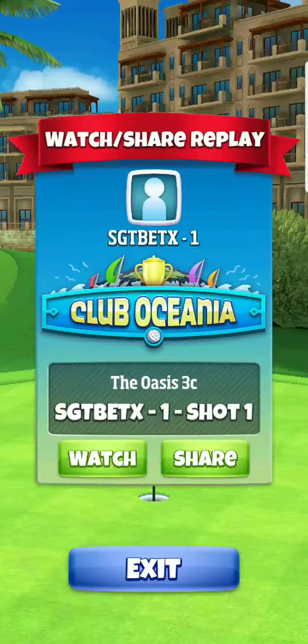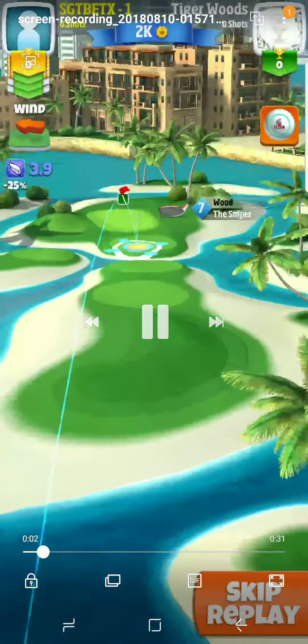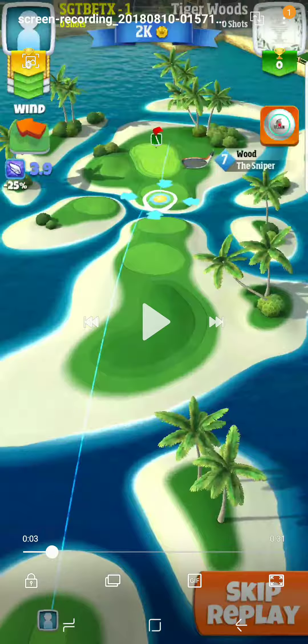What's up guys, Sergeant BedX here for hole number seven of the Club of Siena tournament. For this one, I'm using a sniper level seven and I'm going to go full backspin and full left spin using a titan ball. You're going to have 3.9 wind going a little bit forward and to the left.